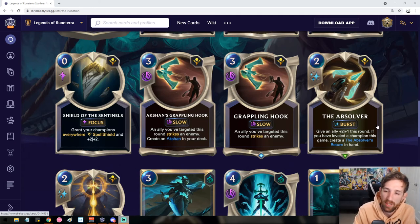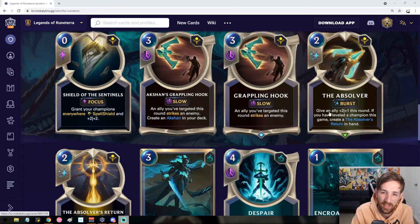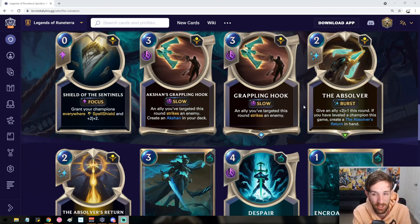We have the Obsolver — a 2-mana burst-speed spell that gives an ally +2/+1 this round, and if you've leveled a champion in this game, creates the Obsolver's Return in hand. Obsolver's Return is another fleeting burst-speed spell that gives an ally Overwhelm and +2/+1 this round. This card alone can kind of justify the Grappling Hook, and maybe these cards see play outside of just Arkshan since the Obsolver does seem like a pretty good card.